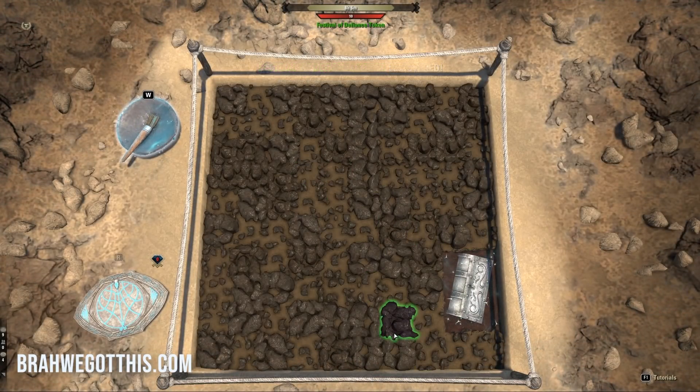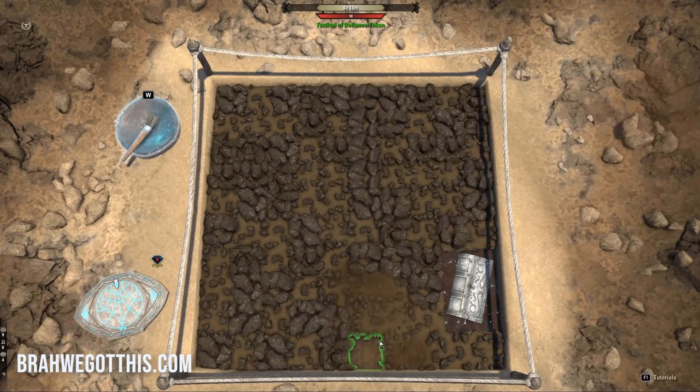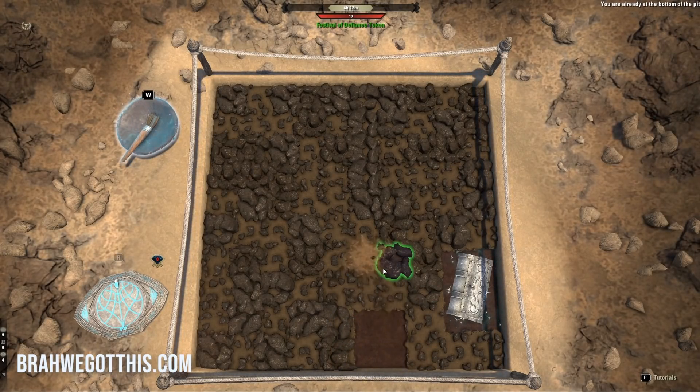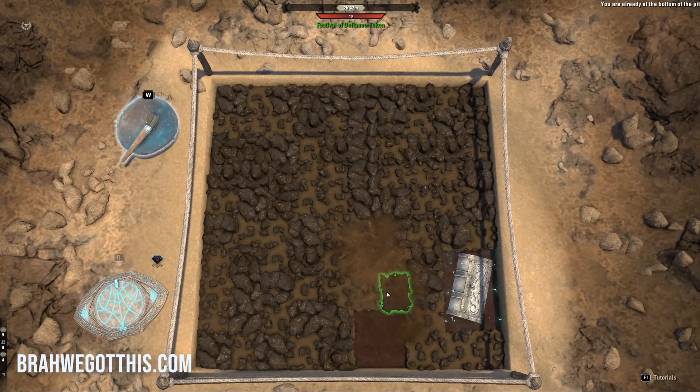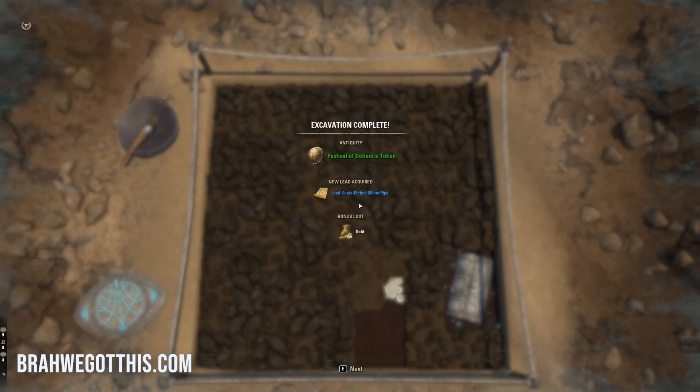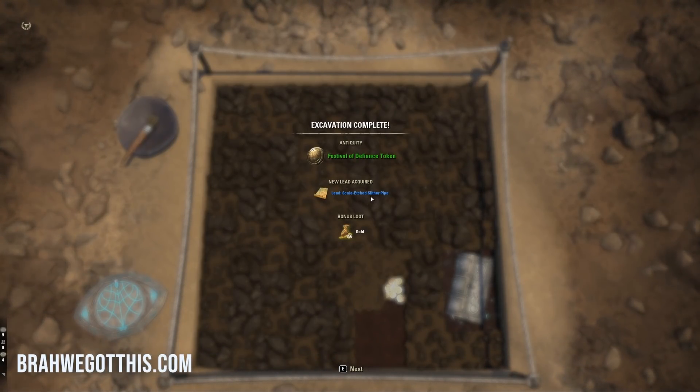With the handbrush, this removes one layer of dirt. We don't have any passives, so we're going to remove every single layer. We found the antiquity. You can also uncover bonus items as well — and we did find some somehow. From our bonus loot, we got 156 gold. As a new player, that's not a bad amount just from doing this. We also got the green antiquity, and now it opens up the blue antiquity.